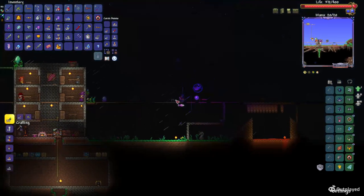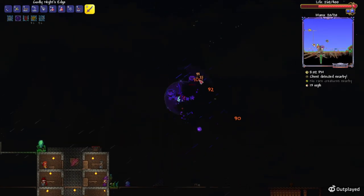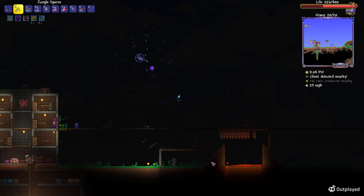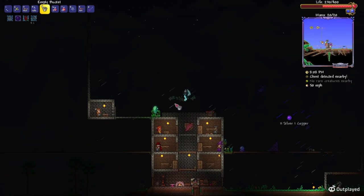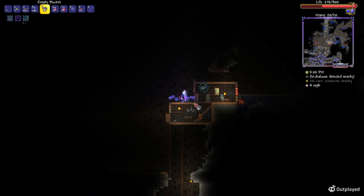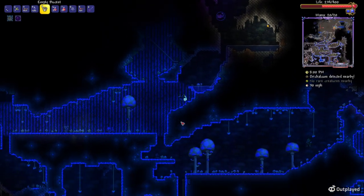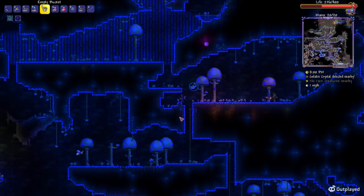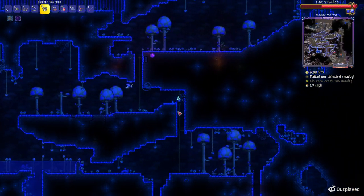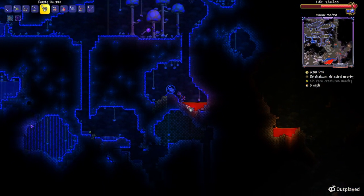Once you've built everything else, if you're wondering how to get the lava, you're going to want to have an empty bucket. Go until you find lava — don't go to the cavern lair specifically, just go until you find lava. Once you find any lava, go to it and grab it with the empty bucket.